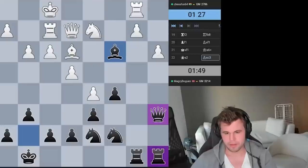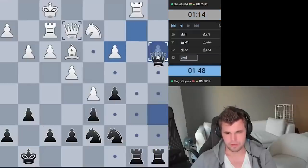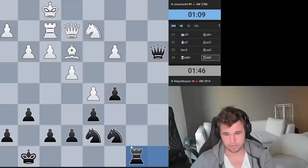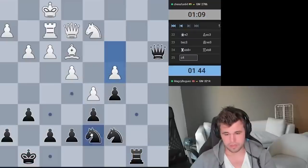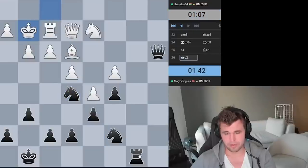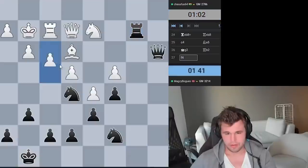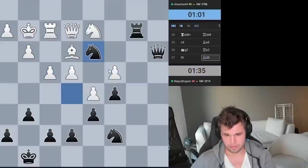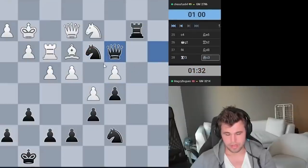Bc3 immediately — I don't want to take on e2 and bring his king closer to the center. I'll just keep the queens on. With the structure that we have, his king is going to be less safe than mine. He decides not to trade queens. I think in both cases he was worse, but trading may have been the lesser evil, since now I'm pretty much just invading. Probably needs this one, but at least I have Ng4. Also Nd3 looks good. Qc3, gradually bringing my troops closer, and eventually I should start picking up some material.